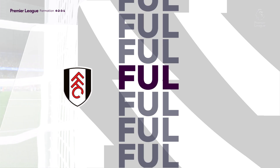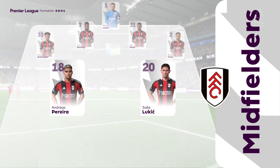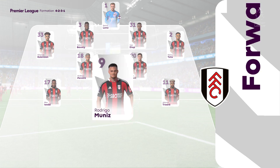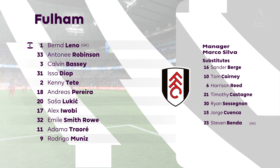Here's the Fulham team sheet. It's a 4-5-1 but it will morph into a 4-2-3-1. The single centre forward will be supported by the number ten, and you'd expect them to rotate and swap positions just to try and drag defenders out. The wide midfielders will offer a threat in behind.